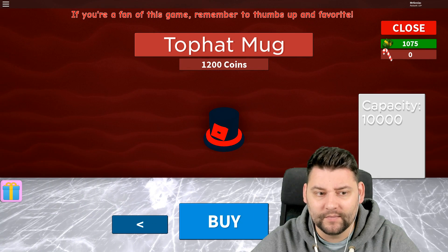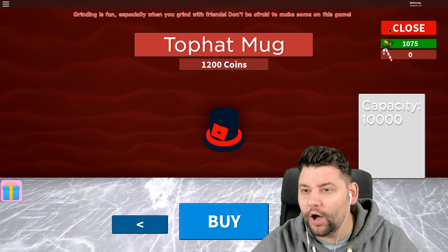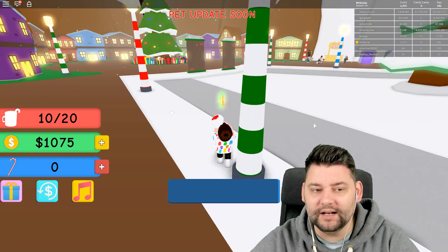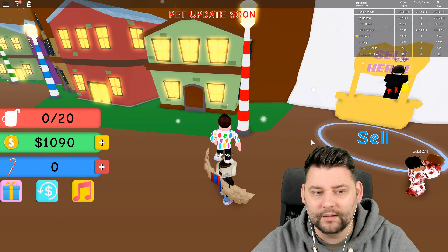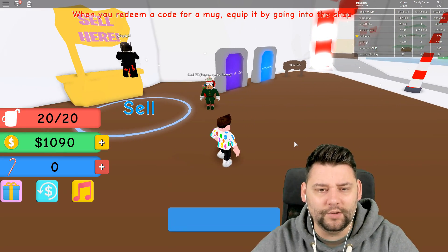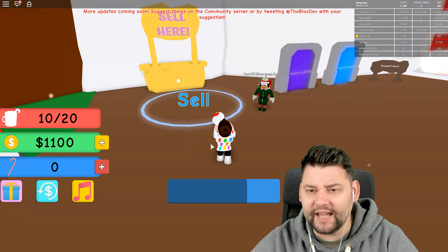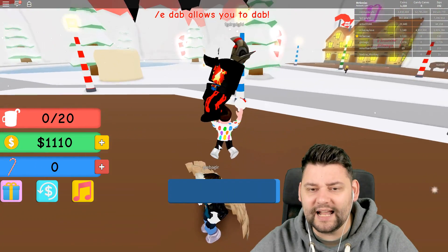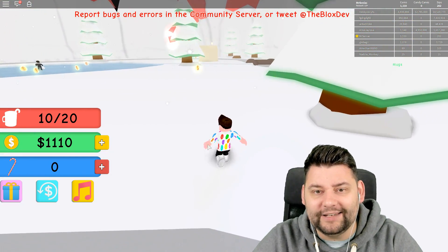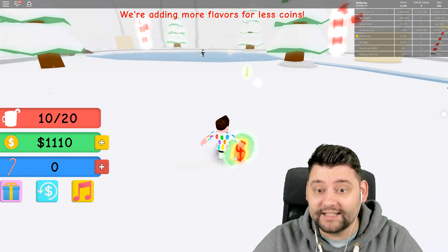Now if I spent 1,200 I could get the top hat mug. That seems like the perfect thing to get, but I've got to sell a few more. How much are we getting each time we do this? We're actually not getting a lot of money — we're getting 10 smackeroonies for each one. At this moment it just makes more sense to go around collecting all these coins than getting the sips. That's legit what it feels like.